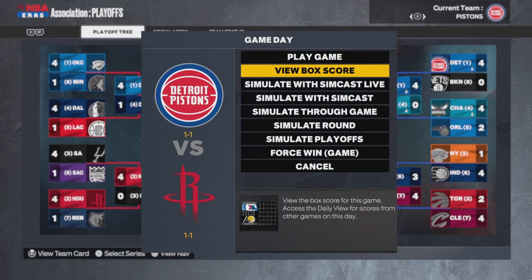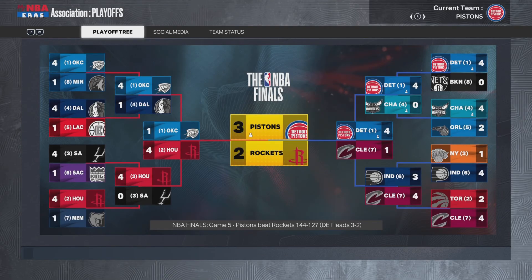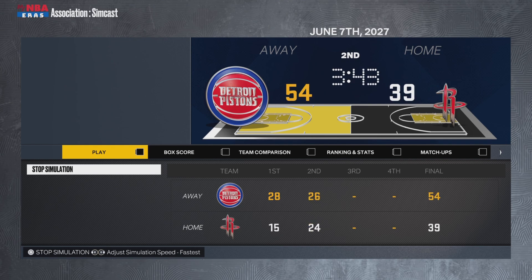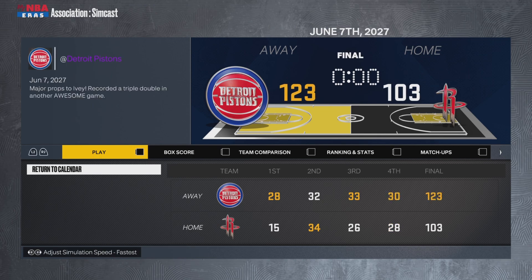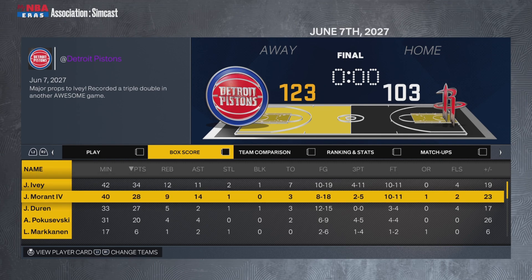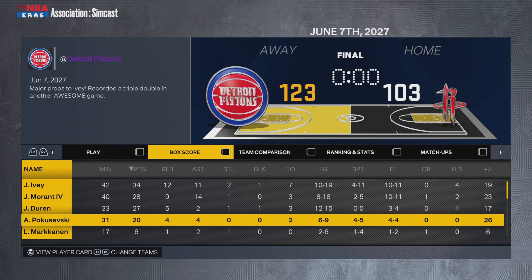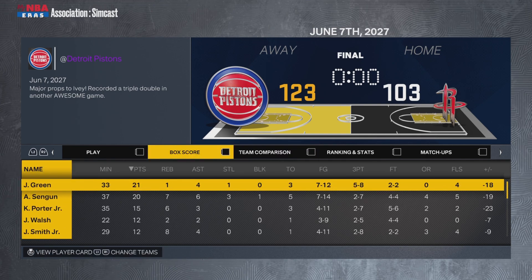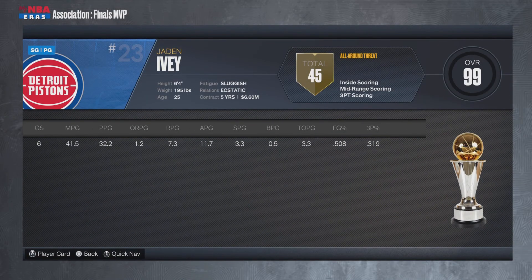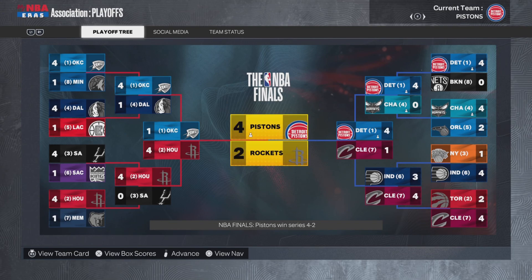Are the Pistons going to win their third championship, or will the Rockets spoil the celebration? The Rockets go up 2-1, the Pistons tie it at 2-2, then take a 3-2 lead. Game 6 — can the Pistons close it out? They are up by a lot. The Pistons win by 20: Jaden Ivey with a 34-point triple-double, Ja Morant had 28 points, 9 rebounds, and 14 assists. The Pistons are your champions in 6. Finals MVP goes to Jaden Ivey: 32 points, 7 rebounds, and 12 assists. He also had 3 steals a game in the NBA Finals.